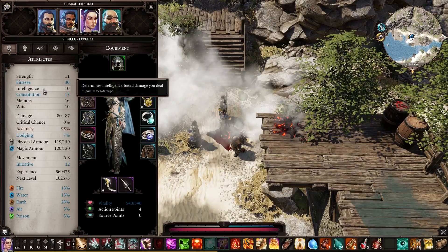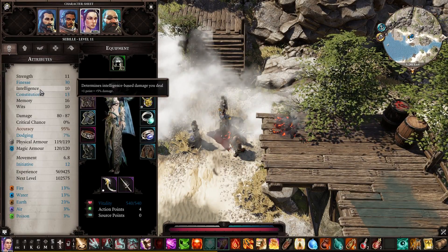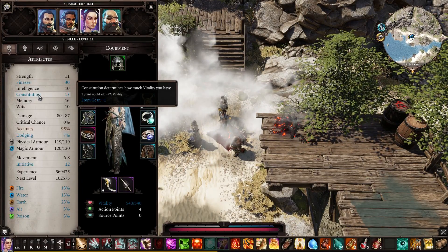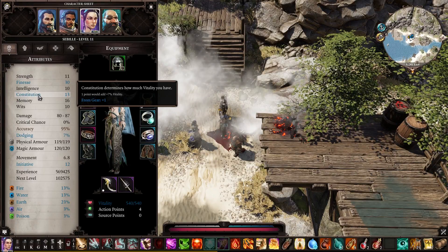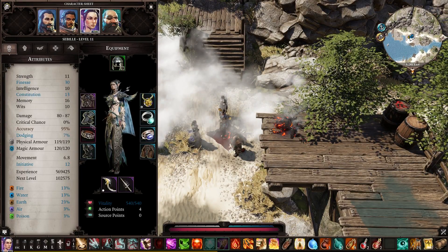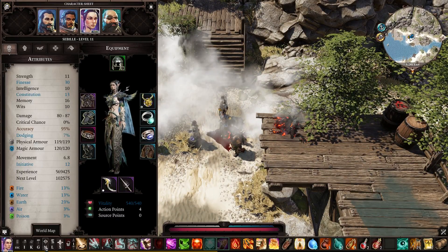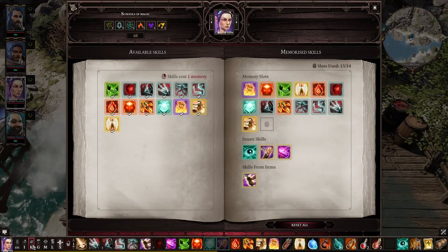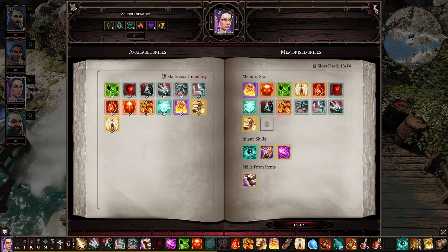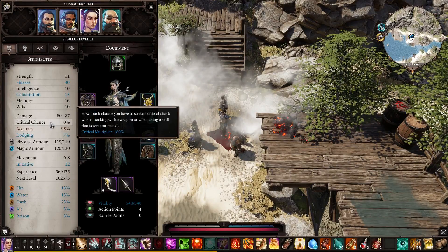Intelligence she doesn't need much because she's not a caster. Constitution is self-explanatory — it adds to your base health. Intelligence adds five points of damage and vitality, and constitution adds vitality. Memory slots are for your abilities; you open the skill book with K and as you can see I have one memory slot free for Seville. The damage is based on your weapons and critical chance is based on your wits.